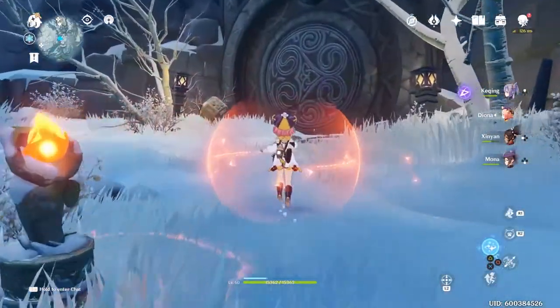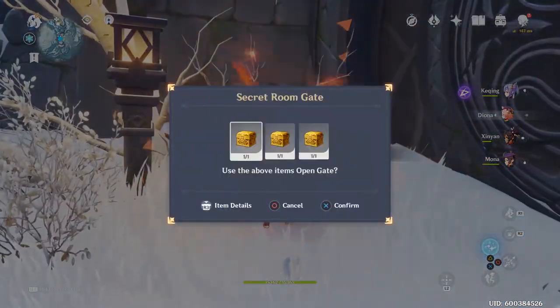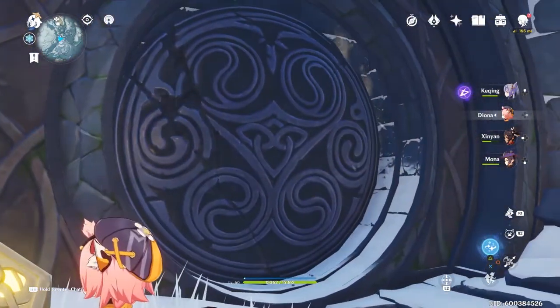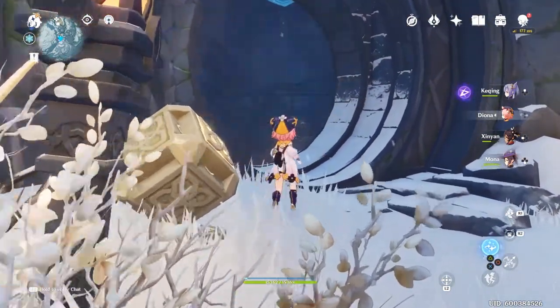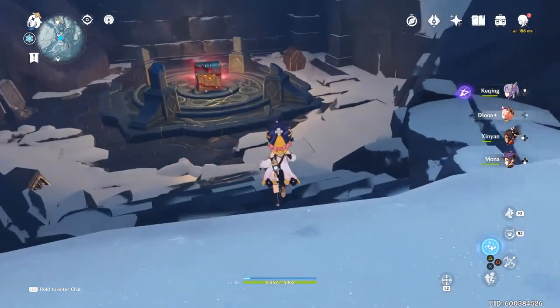The last pillar is also at Starglow Cavern — it's behind a door closed by three boxes. You will need a Princess Box, a Cleric's Box, and a Priest Box. Here's where you get those.